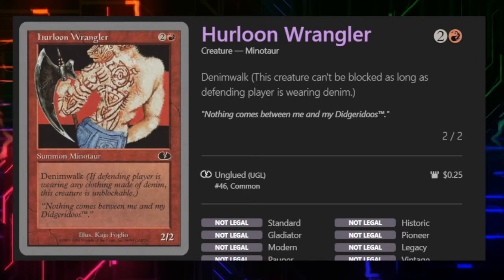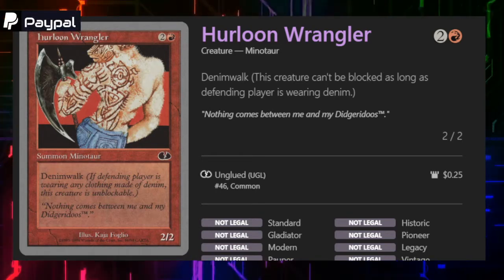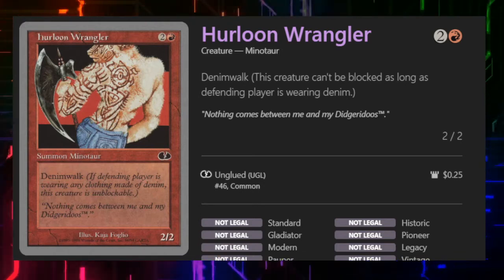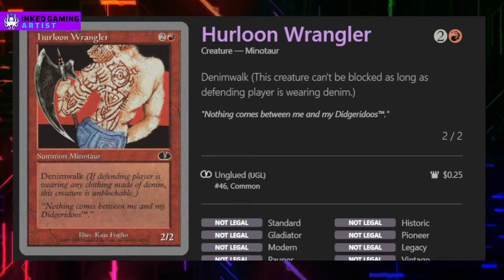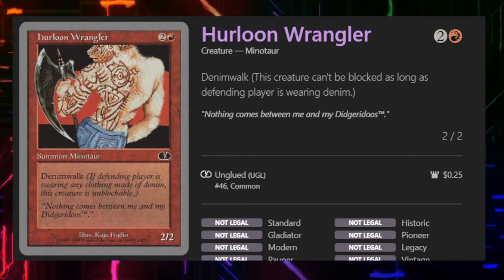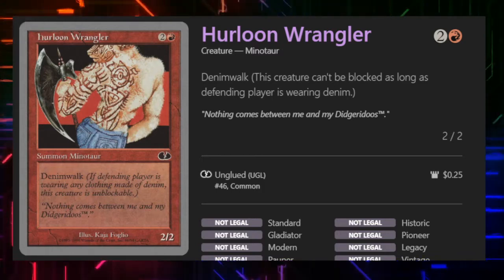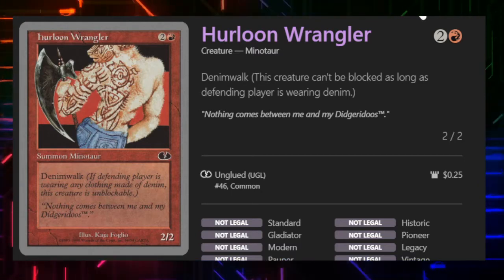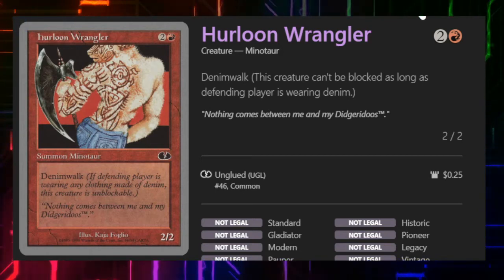Next we have Heirloom Wrangler, another joke card from an unset — from the original Unglued set. It is a 2/2 for two and a red with Denim Walk. I have heard stories, I kid you not, of people going upstairs and changing their clothes just because they didn't want to be wearing denim and taking unblockable damage while this was on the board. It is unblockable as long as the defending player is wearing any denim at all. Wrangler is also a fun reference to the Wrangler denim jeans company.